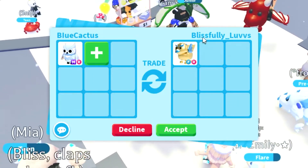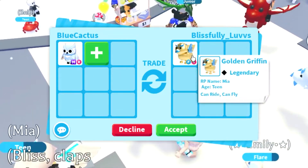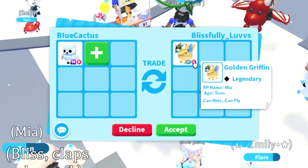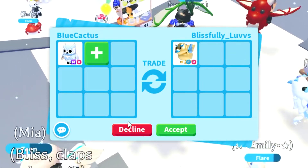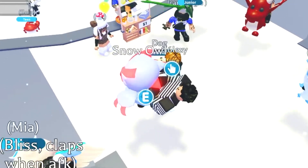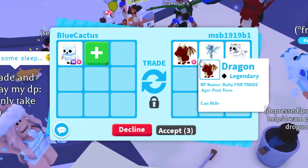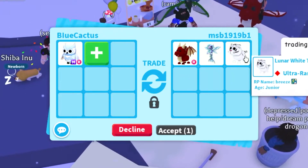We got an offer from blissfully_loves who's offering up a golden griffon — just a normal one, flyable and rideable but not neon nor mega, so that's not going to be a good offer. Then msb1919b1 is offering up a dragon, a rideable dragon, a merhorse, and a lunar white tiger.